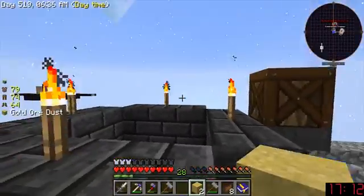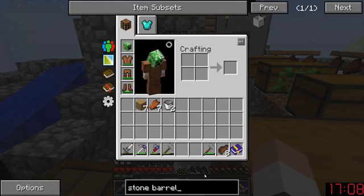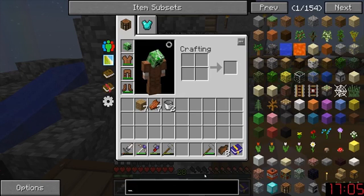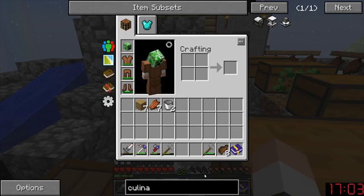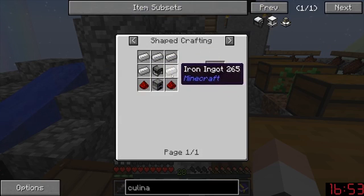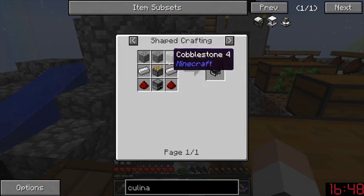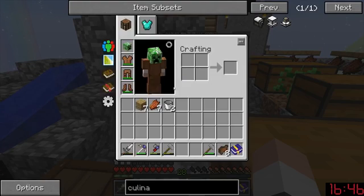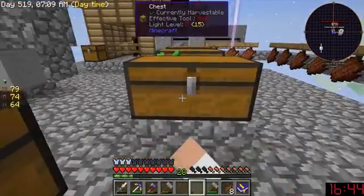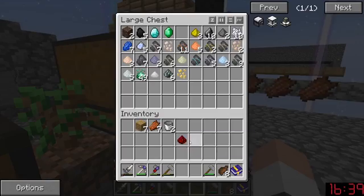The other thing I want to do is potentially work on some power today. Survival generators — or let's see, culinary generator. I would have to build a survival generator anyway. Cobblestone, piston, redstone — do we have any redstone? I kind of distinctly remember using all of it, which is minorly sad.